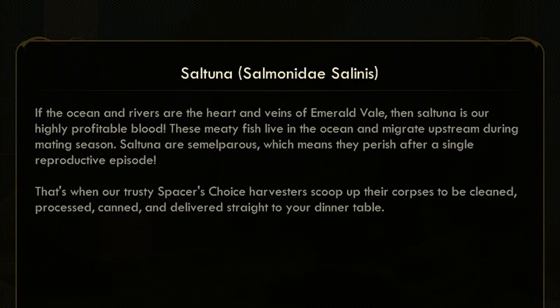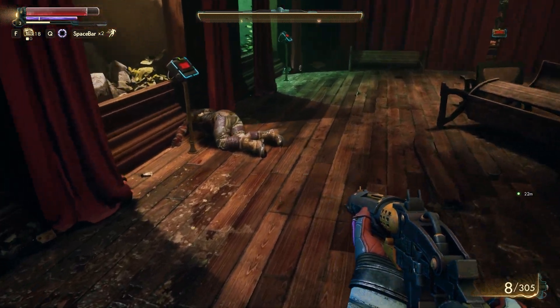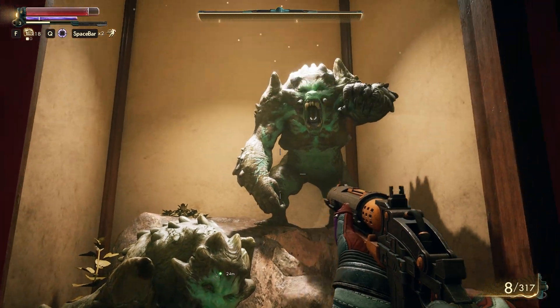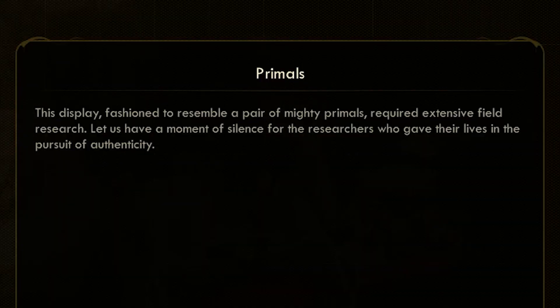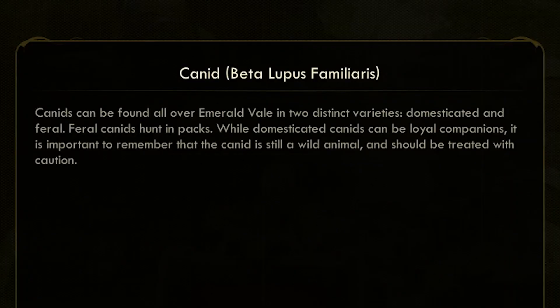Soul Tuna — the fish live in the ocean and perish after a single reproductive episode, and then we scoop up their corpses, clean them, process them, can them and deliver them straight to your dinner table. What is that? Primals — oh yeah, we saw a few of those at one point earlier. And then we've got these little war dog things that the marauders sometimes have about them — canid.